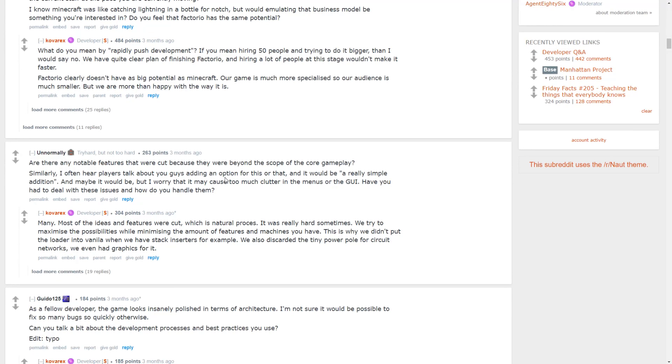Someone asked about notable features that were cut because they were out of scope. Kovrex says most ideas and features were cut, which is a natural process. They try to maximize possibilities while minimizing the number of features and machines. This is why they didn't put the loader into Vanilla when they have stack inserters. They also discarded a tiny power pole for circuit networks — they even had graphics for it. And I think unfortunately Spider-Tron is one of those things. They talked about it, used a mock-up with inserters, but to my knowledge that's no longer being added to the base game.